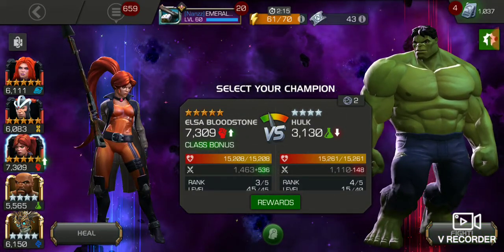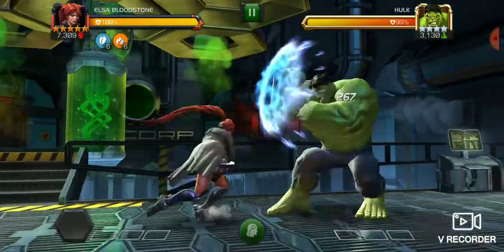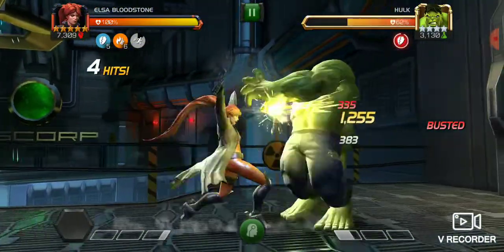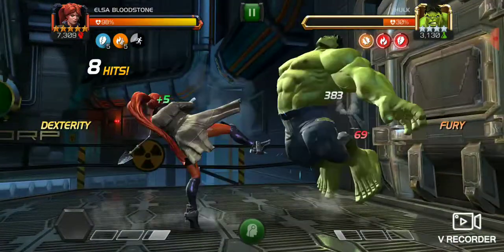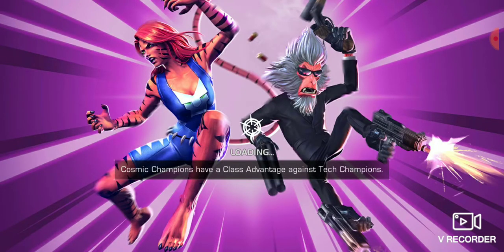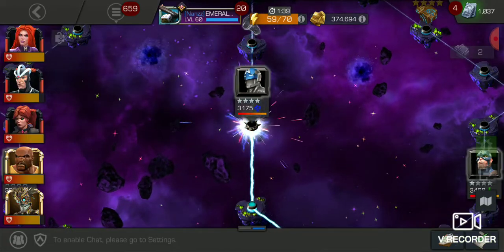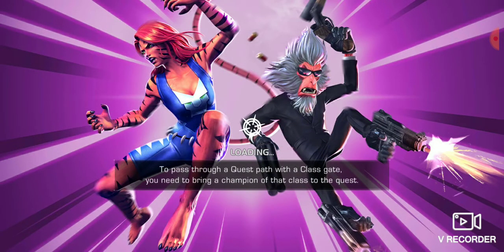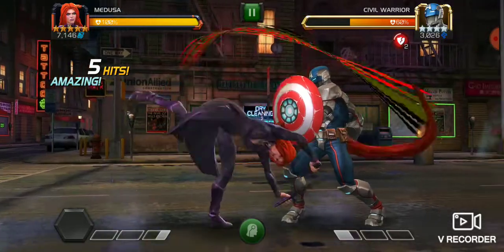Getting stuff maxed out for max sig stones and more shards — we're getting there. I don't even know if I have a three-star maxed out yet. Elsa is pretty strong, she is pretty good. Havoc or Medusa — one of those would be really nice to get an awakening gem for. I don't really have a powerful science champion that I would want to take to rank four, but we'll see.